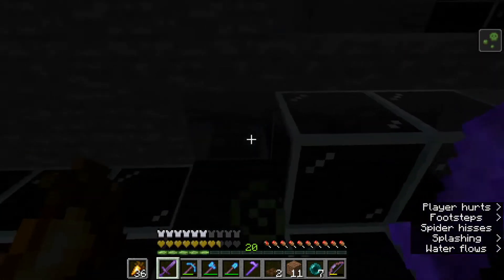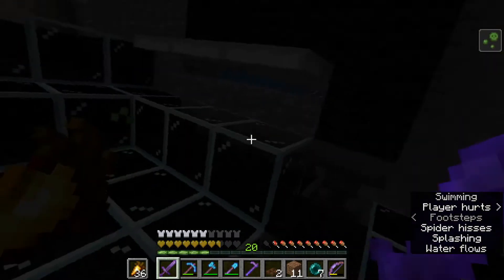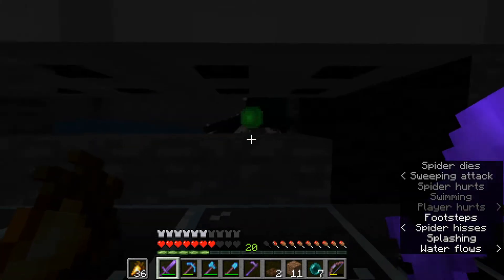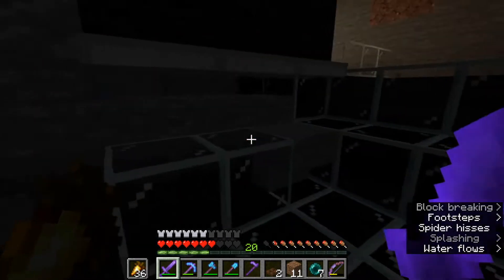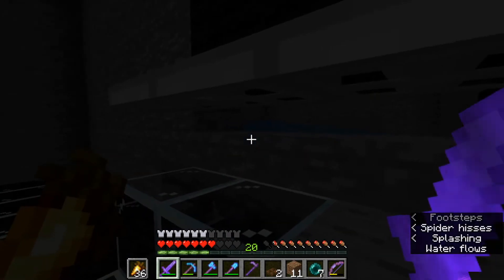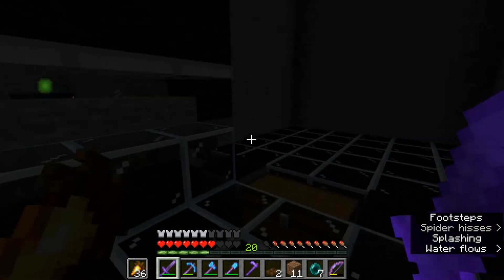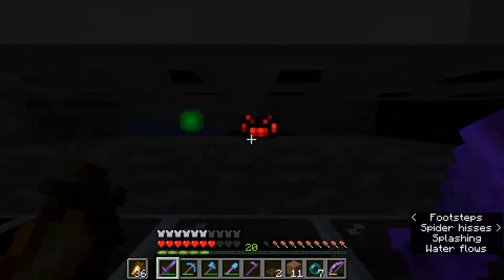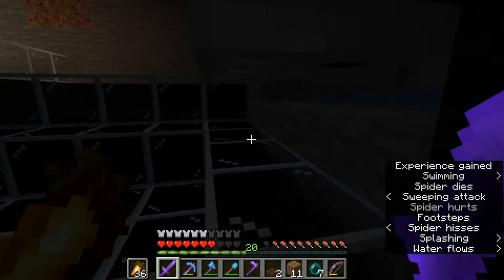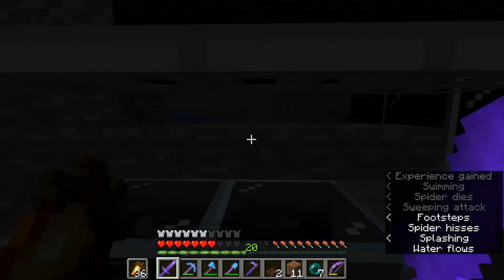They're getting stuck on these hoppers, otherwise I don't collect the drops. It's not working. So I think I'm going to light it up, go in there and make it a fall-to-their-death farm, and then have some minecarts pick up the pieces.